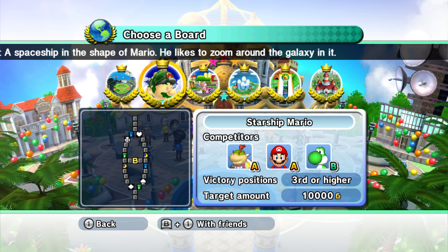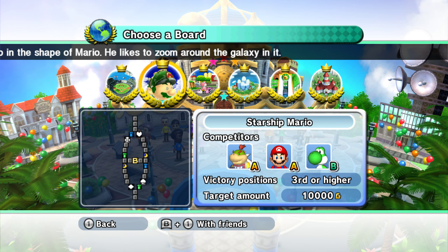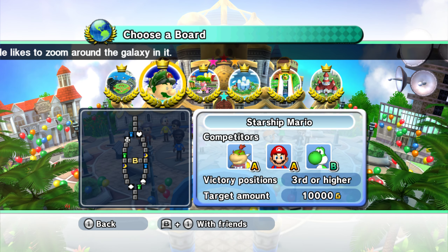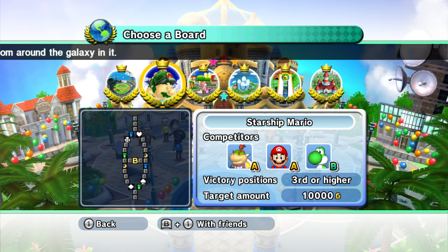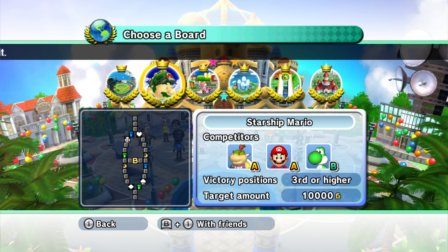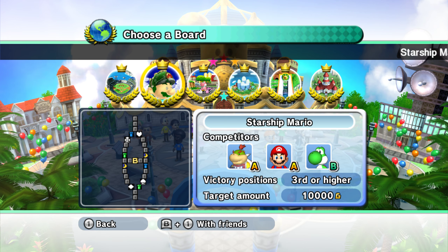A spaceship in the shape of Mario — he looks to zoom around the galaxy in it. So this one's going to be pretty tough, because we're up against two A-ranked computer players and a B-ranked computer player. So this may be the toughest one yet.